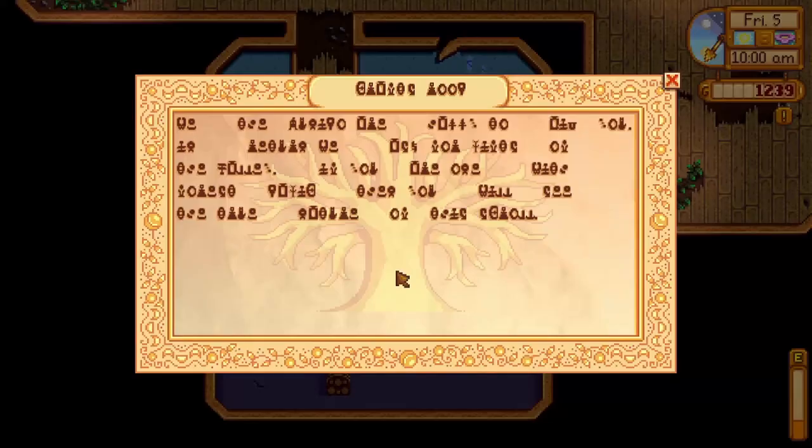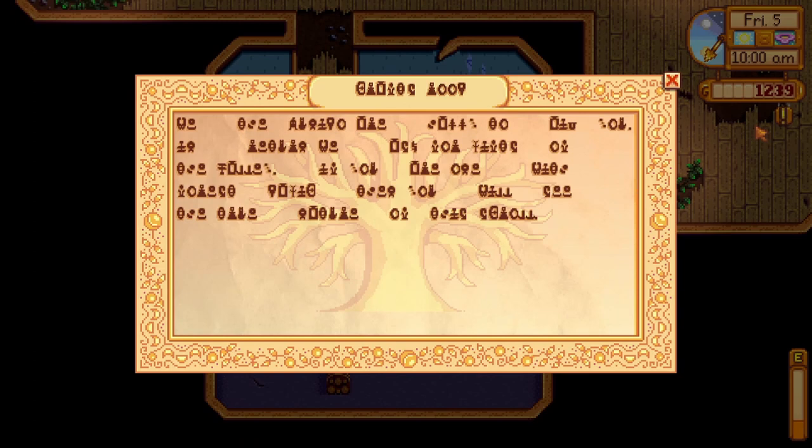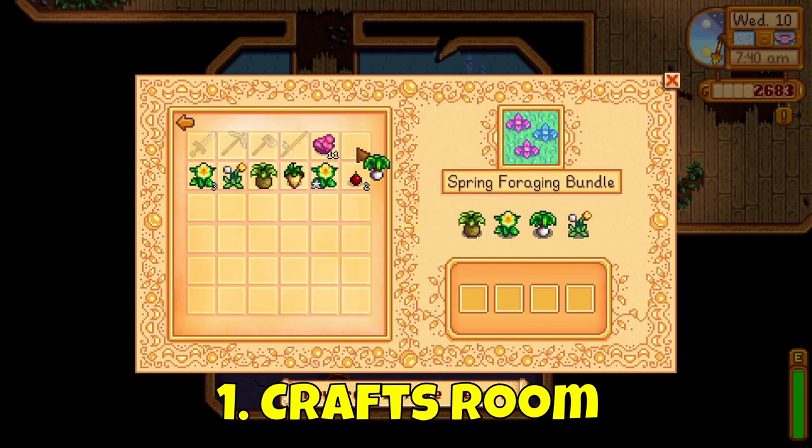Your first unlocked bundle is the Crafts Room bundle, which is all things forest in Pelican Town. For the spring forages, walk around and forage for wild horseradish, daffodil, leek and dandelion. You will be rewarded with 30 spring seeds which will grow in 7 days in spring.